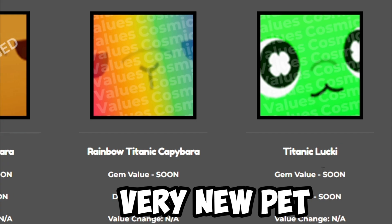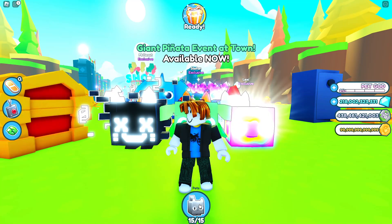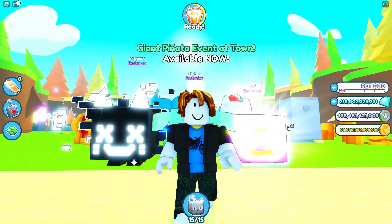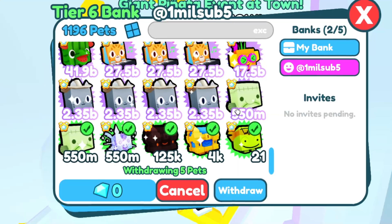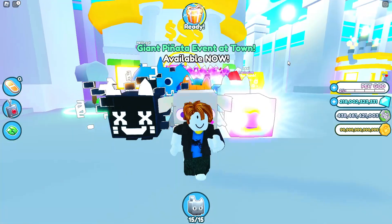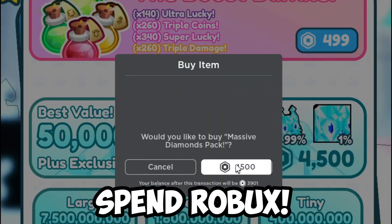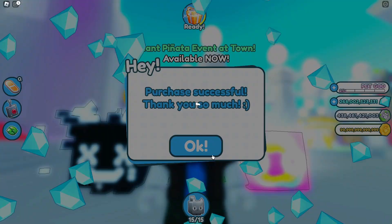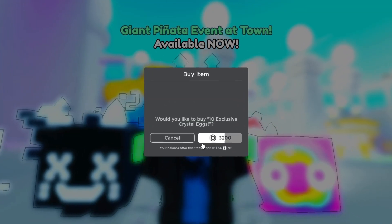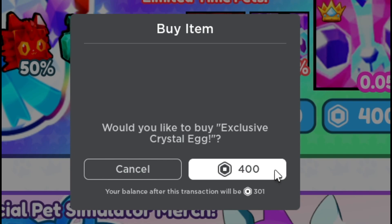Even on cosmic values, they're not even rating it, and it's going to be very expensive to get. But luckily I have all these huges, all these exclusives, and a lot of diamonds just to get the Titanic. So what I'm going to do is sell every single one of these exclusive pets and spend a hundred thousand Robux to get more gems. I could also buy some exclusive Crystal X — let's buy 10 of these Crystal X, and one more for just 400 Robux. That's a lot.